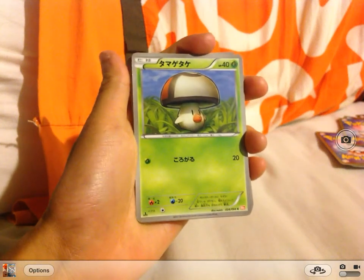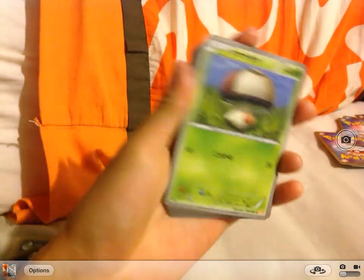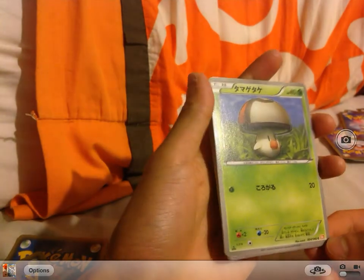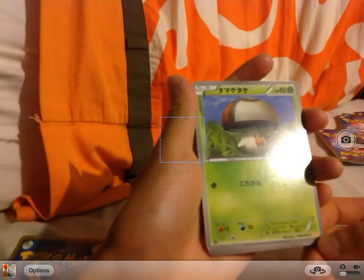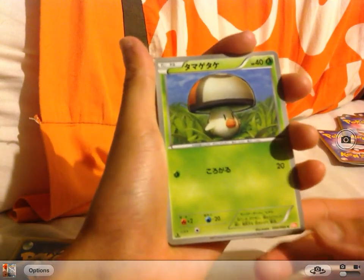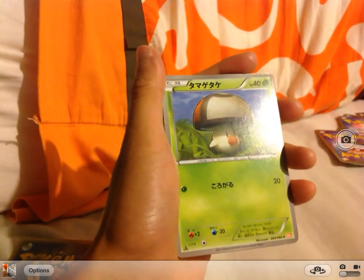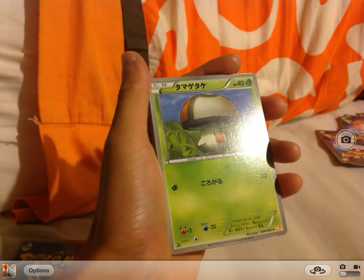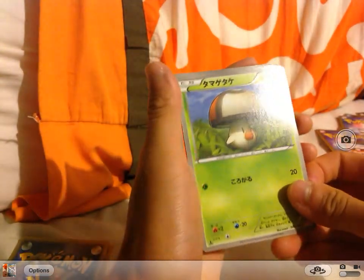Hey guys it's Brendan here and today we will be looking at my Pokemon cards that I got in Japan in January this year. At the bottom right you can see BW2, that means it's the second series of the Black and White series in Japan. If you see the C it means common, U is uncommon, R is rare, SR is super rare and so on. I'll start off with BW2 - sorry if I don't know all the names, I need to learn them.